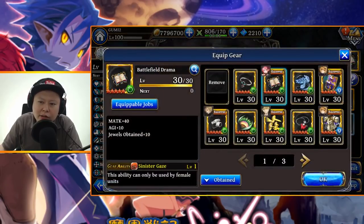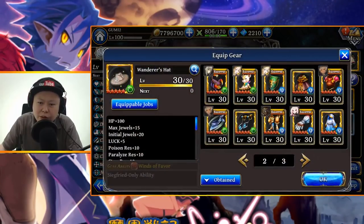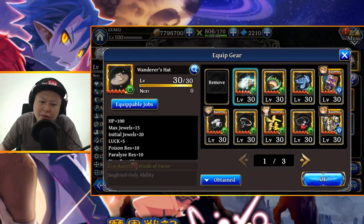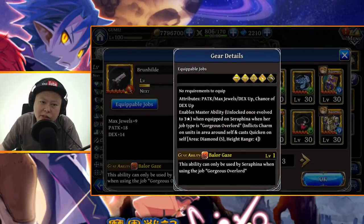Her agility is 137 with agility plus 10 gear. With another set giving HP plus 100, her max HP is only 1,093 — which is kind of low. With the Kitamono gear, the highest max HP-boosting gear in global, it goes to 1,233, which is not bad but still kinda low. Most people will probably just use Water Reset. The special gear gives max jewel 9, P-attack 18, and DEX 14. The master ability inflicts charm on units in the area around self and casts Quicken on self — so it's not an offensive master ability, which is a bit of a shame.